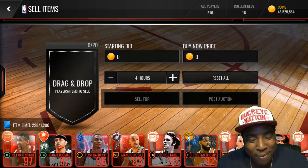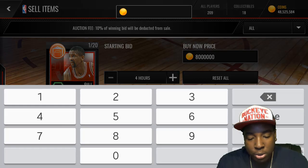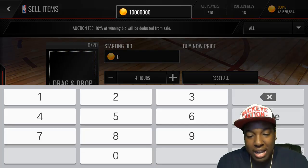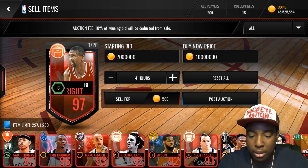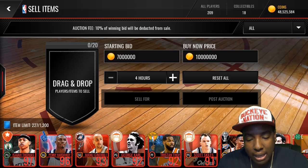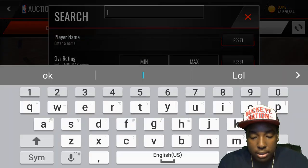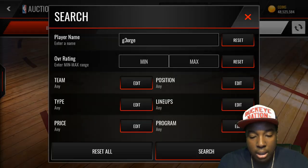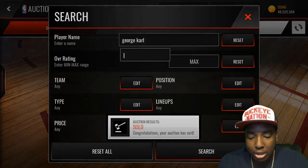Bill Cartwright is going for 15 million! Oh my gosh! I'm going to drop it for eight million - nah, ten million! I'm going to put the bid at seven. George Carl - let me look all these up real quick because I'm selling them now. Prices will fall because you can pull these in coin packs. Oh my god, none of my cards are on the auction house - my stuff already sold!